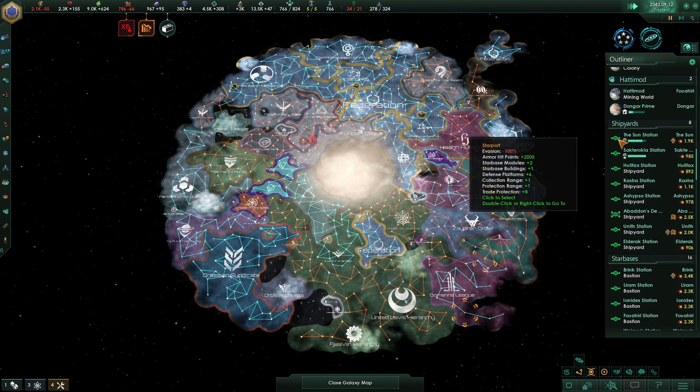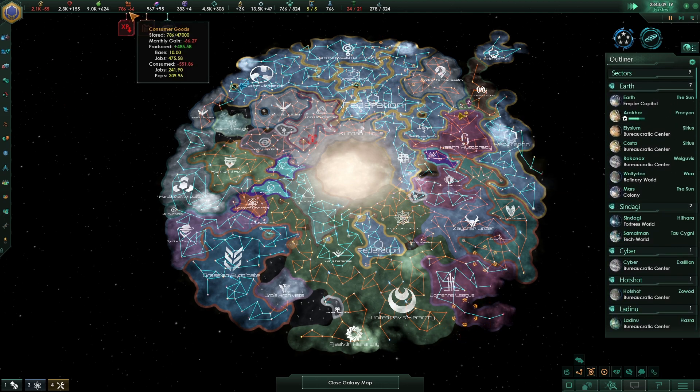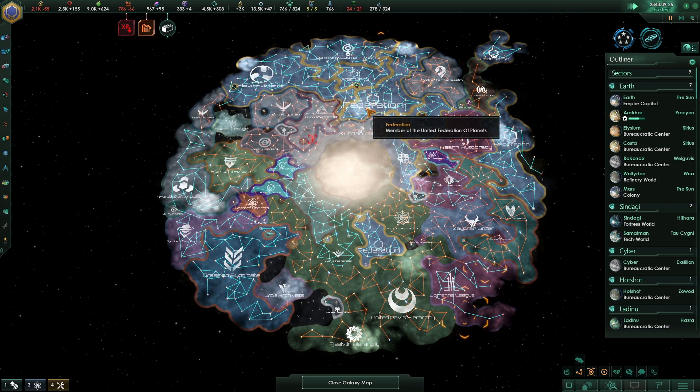Are we about to run out of civilian goods? Oh — consumer goods. Okay, we could buy some, I suppose. We'd have a lot of money. Yeah, I'll wait another month or two, then we can sell our food for more and then buy them.